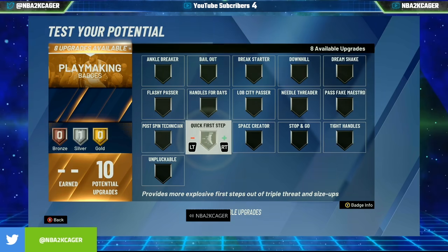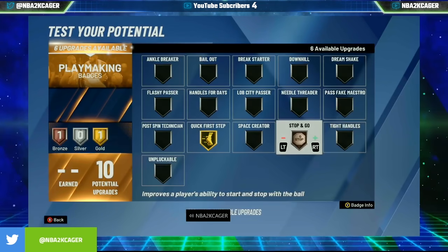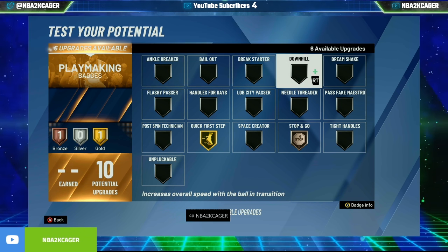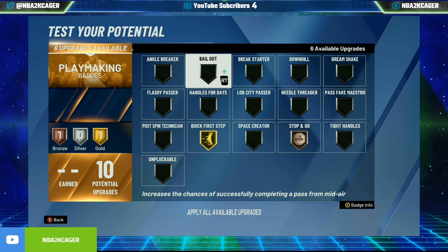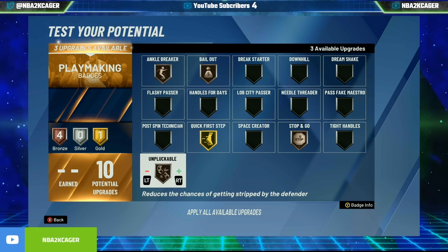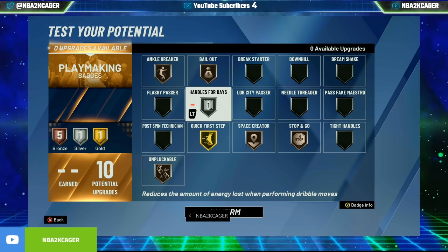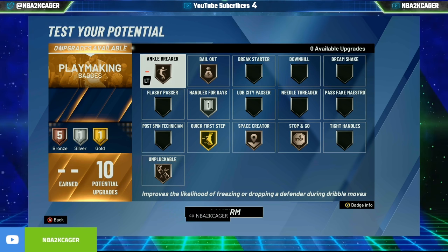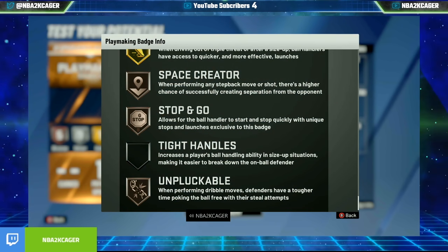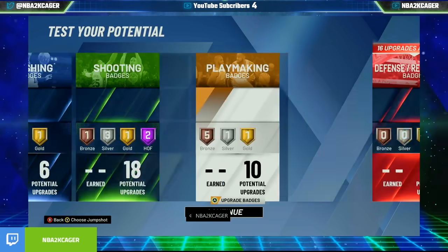Handles — that's a no-brainer because of the launches. You want those launches. That hell's going to get you nothing after you get the boost. Bailout — you're going to need. Ankle breaker. Unpluckable. I'm just going to put it on there. That's what I have. You can get rid of space crater, put on ankle breaker — you can do a lot of different variations. With this tight handle, it doesn't really do very much for me.